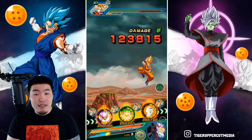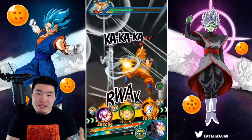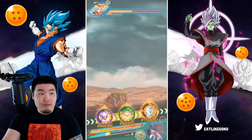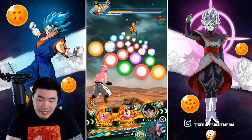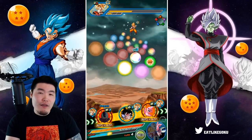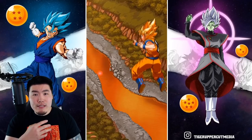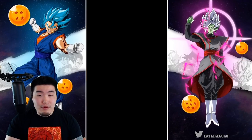That is one of the main criticisms — without any Ki links, you're relying on getting four or more type Ki spheres every single turn, and that's just not realistic unless you have an orb changer on the team, which we don't right now. If you bring an orb changer it will be easier, but the issue is also that he's not in a lot of categories — only three categories. So when it comes to team building, he's also kind of limited. We're starting to see some of the problems with this guy.